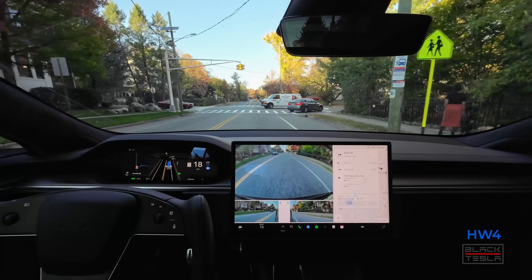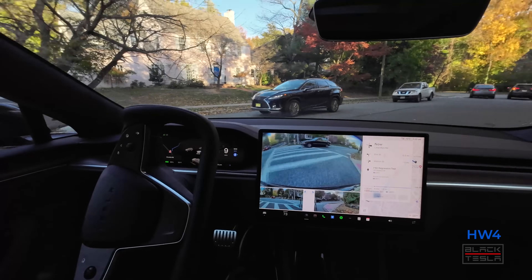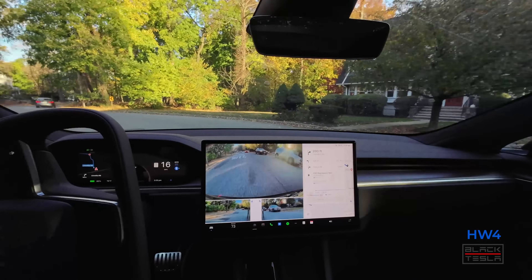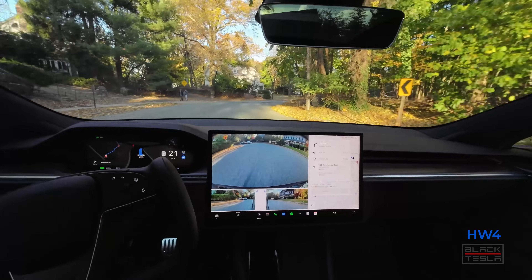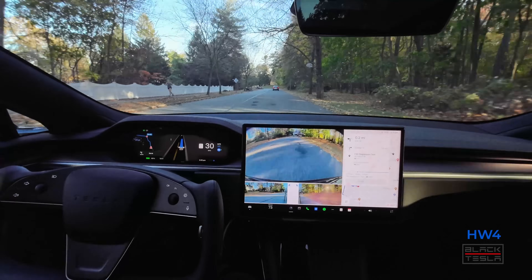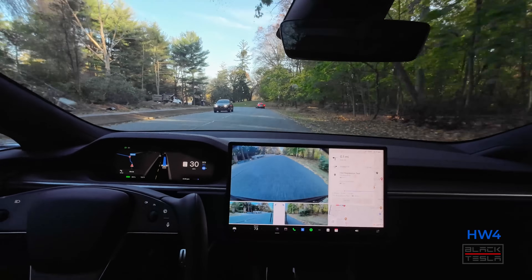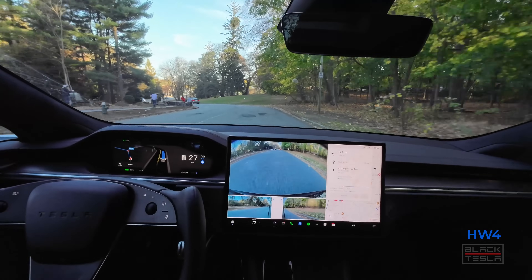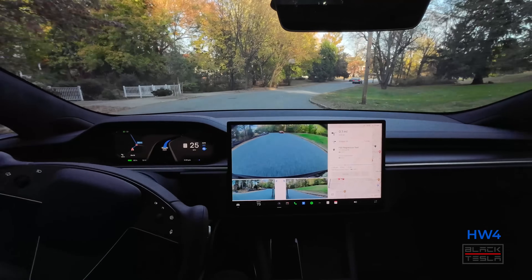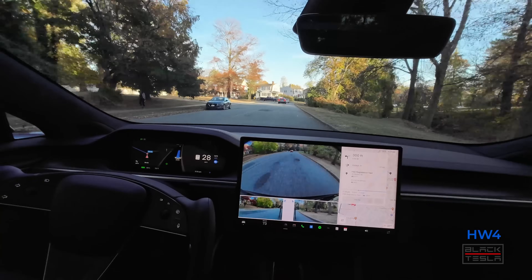Slows down nicely — 10 miles per hour. Hardware 3 doesn't get into the shoulder as much; Hardware 4 is a little bit more methodical here. Gave that person coming up to the light a little more caution. No turn signal here on the winding road — which is great for Hardware 4. Big pothole coming up — I'll take over if it's not in the right trajectory. Missed it — good job! Nice and smooth on the winding road, and excellent job for missing the pothole on this one.